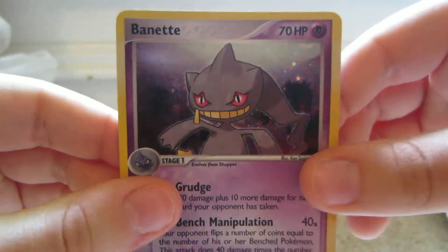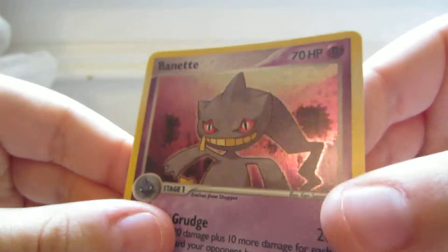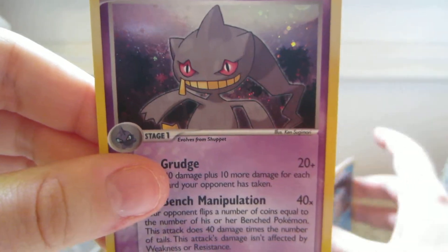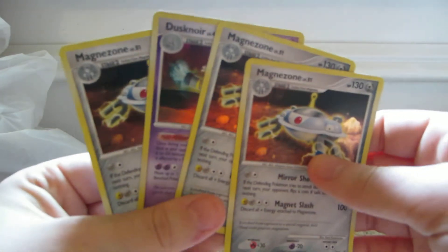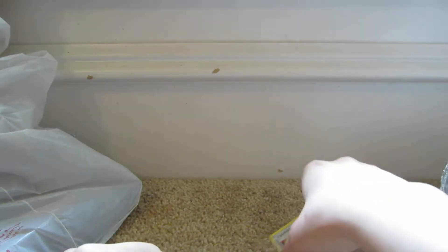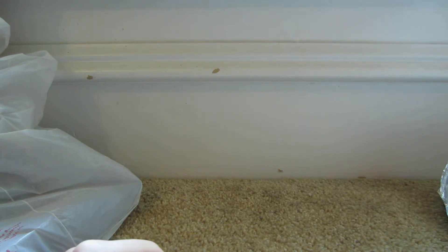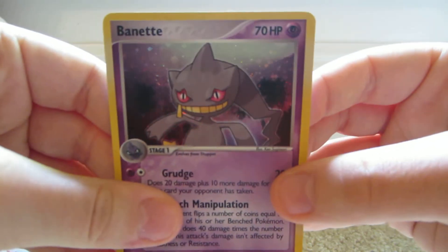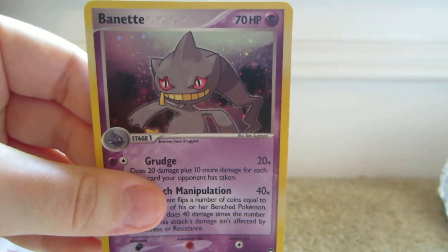Nice, nice holo rare from Power Keepers. So that was a good blister. I got a bunch of Magnezones and a Dusknoir, and I got a Banette holo. Thanks for watching!